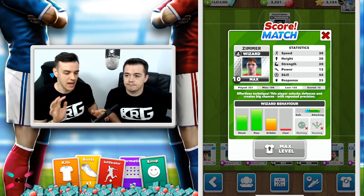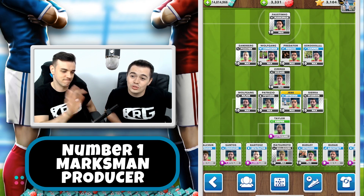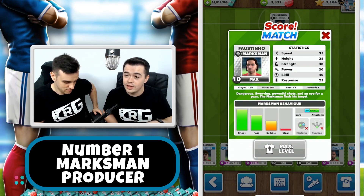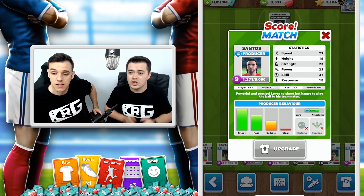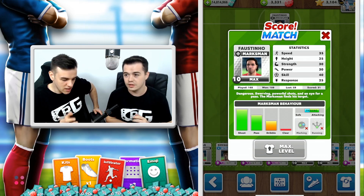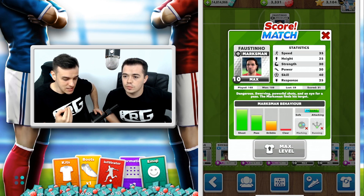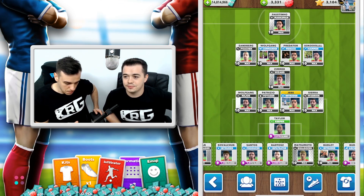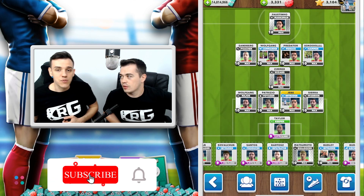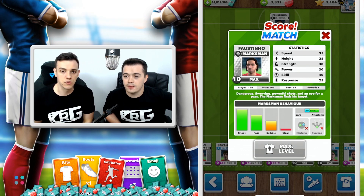And number one — you know him already. It's our favorite: the Marksman, but also together with the Producer. So if you don't have the Marksman, or you have it at a low level, we recommend you use the Producer as a free kick taker, because it is insane. It is the perfect balance between power and skill. Marksman: power 30 and skill 40, so if you add up these numbers you get 70. If you add up the Bulldozer, you get 65 — five points difference. Marksman, the Faustinho, is the perfect free kick taker for all kinds of free kicks.